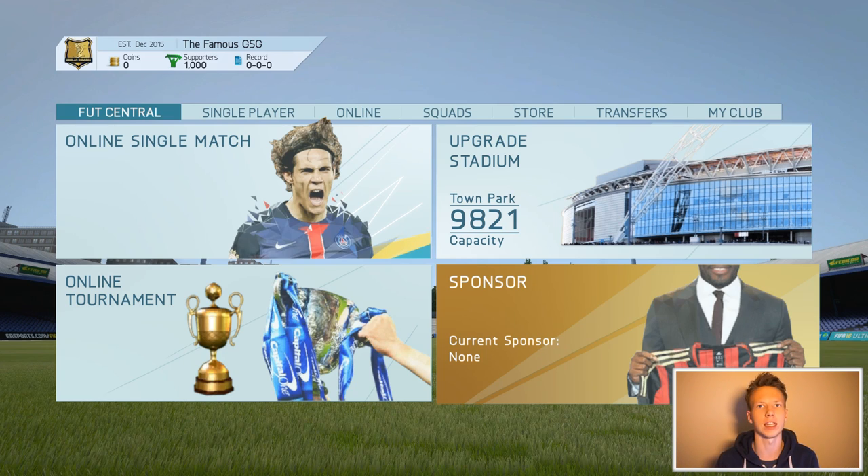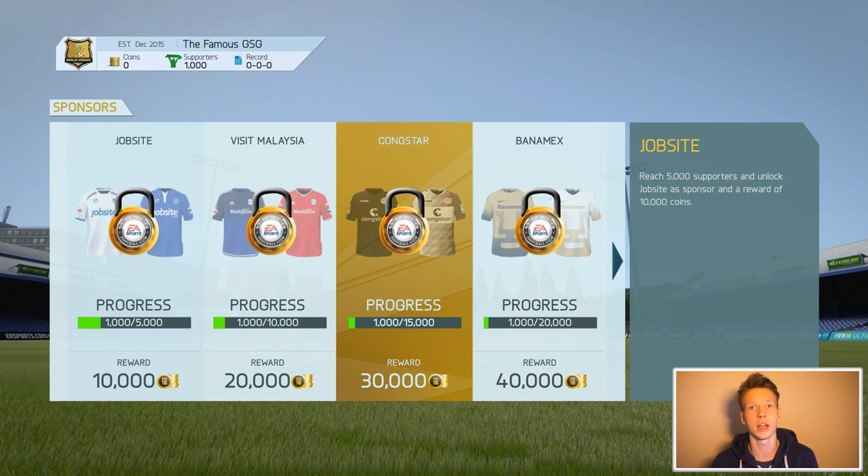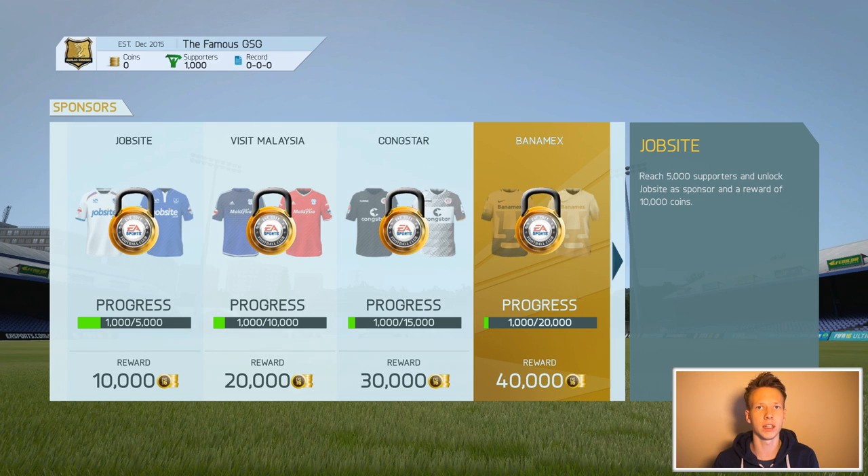First off, we have sponsors. As we get more and more supporters, we'll be able to get better and better sponsorship deals. The first one arrives when we have 5,000 supporters — right now we have 1,000 supporters as indicated in the top left-hand corner. We'll get 10,000 coins and two new kits once we reach that stage. And as we get more supporters, we'll get better rewards which we can use to upgrade either our stadium or our team.